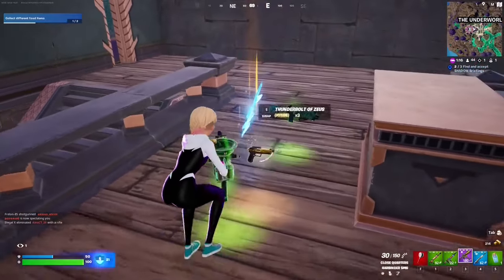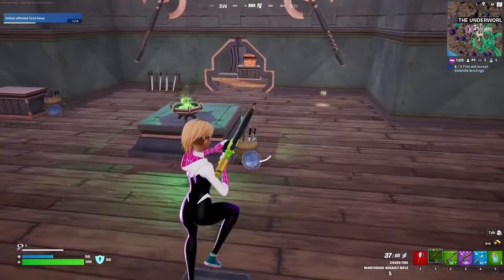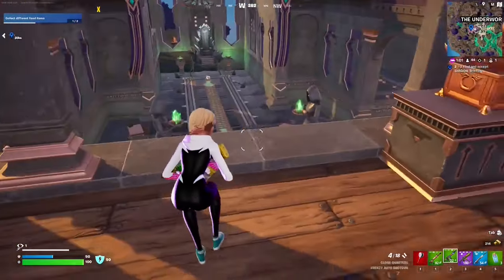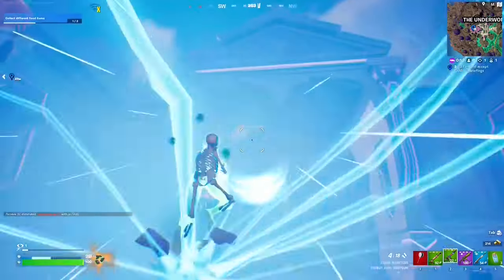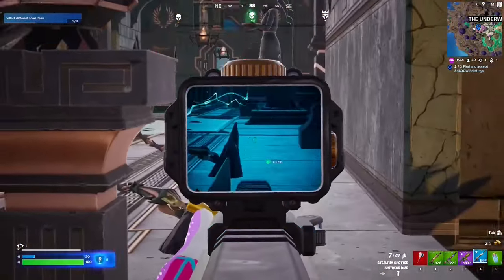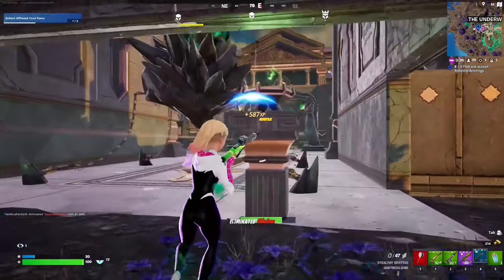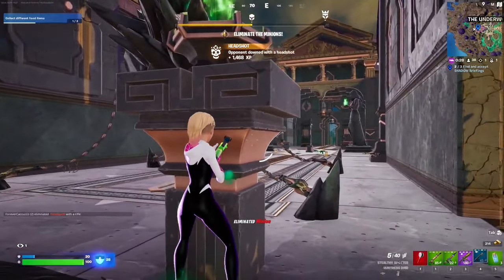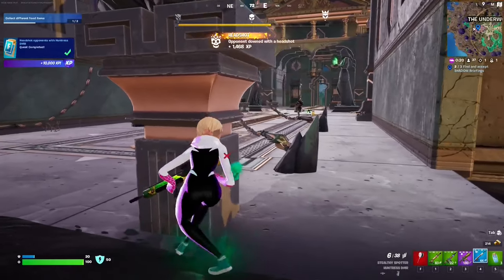We'll go to the altar icon, summon the bosses, and hunt them with the Hunter's DMR. Just aim for the head — that should count as headshots. There we go, that's two out of three. And there it is — the quest has been completed. Super fast; just do it this way and that should complete the quest.